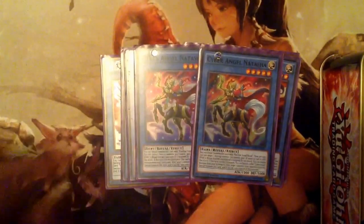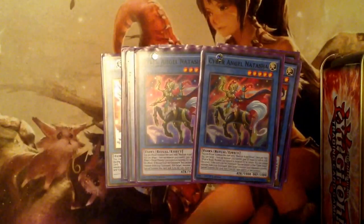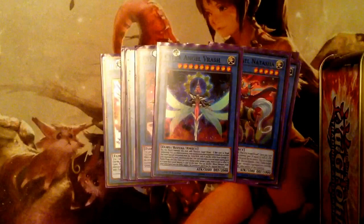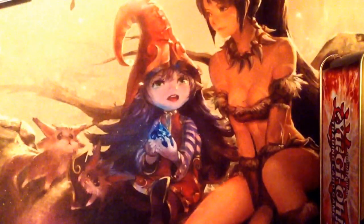This card is just really amazing for this format — finally Cyber Angels can do something offensively. Running one Vrash because it can beat over anything, then it pops as many special summoned monsters from the extra deck as possible on your opponent's side of the field, and your opponent takes a thousand for each one. Running one Saphira just because it can really help you gain your hand back.